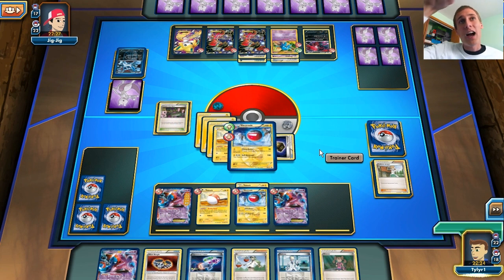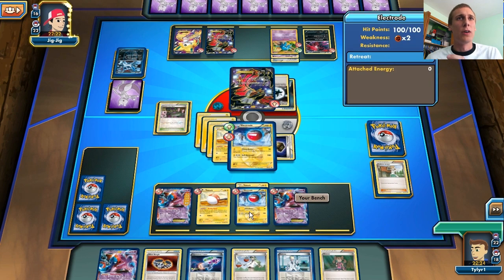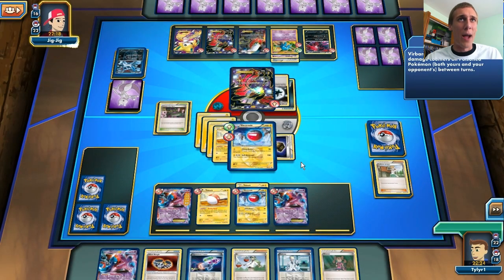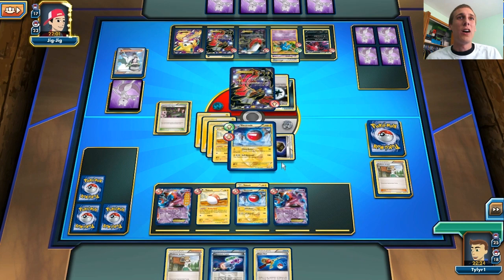Hopefully next turn I can put down this Deoxys and put the Silver Bangle on my Electrode. Maybe that'll work — and hopefully I can get a Tool Scrapper from my deck. This is perfect! Hopefully we can one-hit knockout this Yveltal, but we're going to have to play our cards very, very well. We're going to try to poison this guy, take out the Garbotoxin with a Tool Scrapper hopefully. I have a Juniper in my hand and Hypnotoxic Laser — that's all I need. Okay, that's not all I need, but it's going to work.